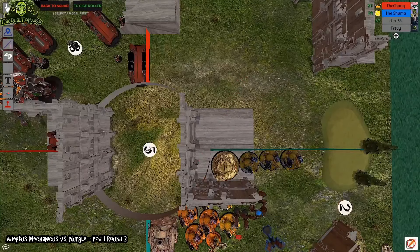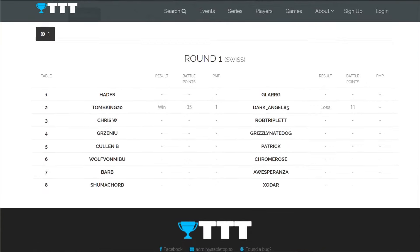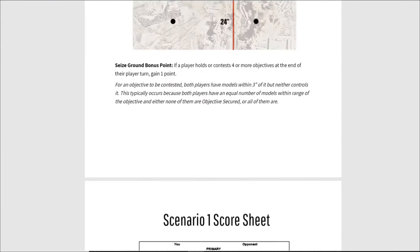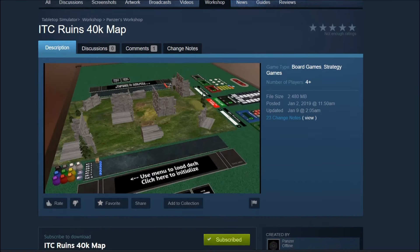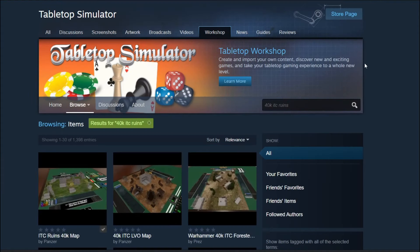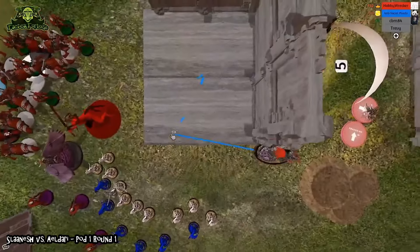How do the tournaments work exactly? Each pod is a single 16-player, four-round swiss-paired ITC tournament that uses the 2020 ITC Champions Missions. For this season we've decided to use the ITC Ruins map by Panzer, as found on the Steam Workshop. A link to the map can be found in the video description below.